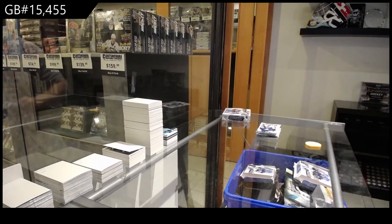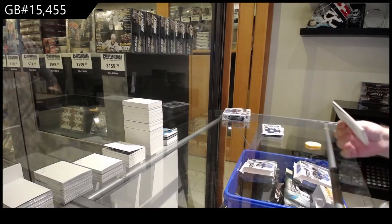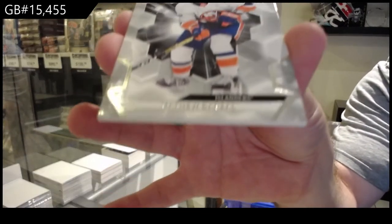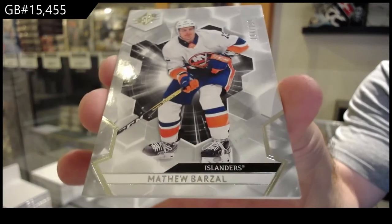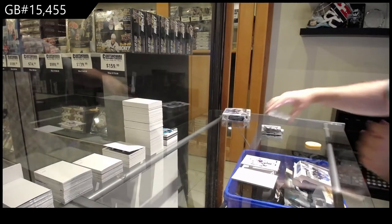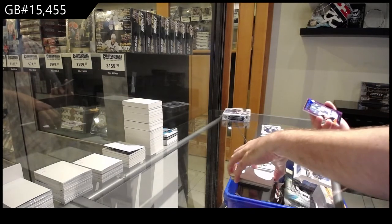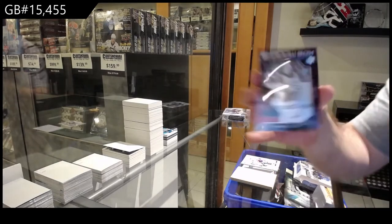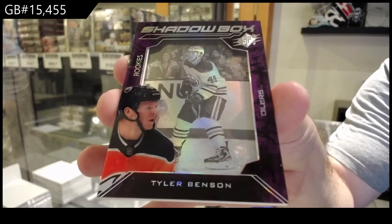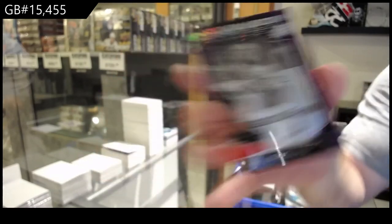Let's see if we can beat that McKinnon, and the Robertson and the McDavid shadow box. We've got a 299 of Barzel — Matthew Barzel. For the Oilers, rookie shadow box Tyler Benson.